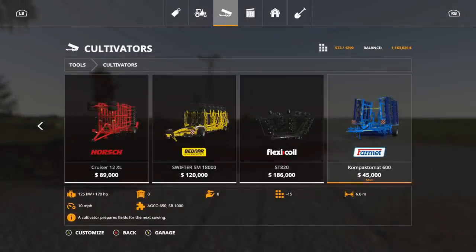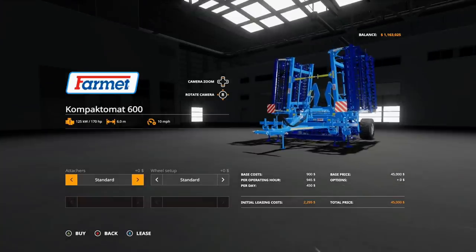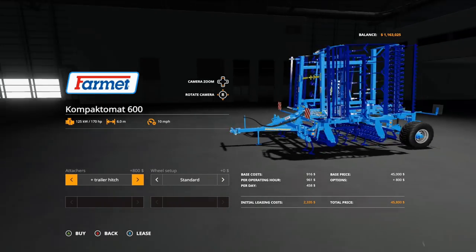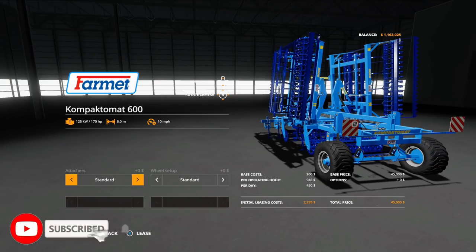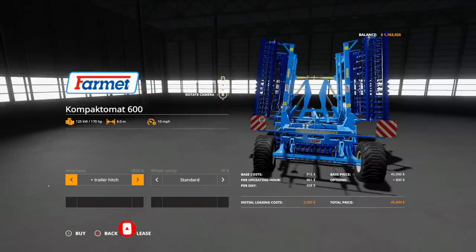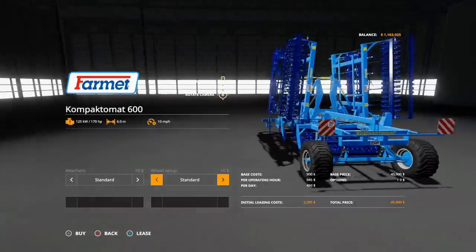The first mod we're going over today on consoles is the Copamat 600 — $45,000, 6.0 working meters. This is under the cultivator section. It is 15 slots, a little bit high on that slot count. It requires 170 horsepower. Options include the Attacher Standard, the Attacher Trailer Hitch — looks like you can put two on there — Wide Tires, and back to Standard.